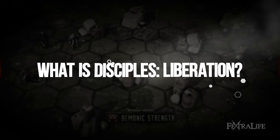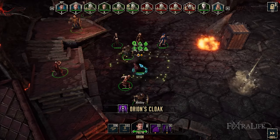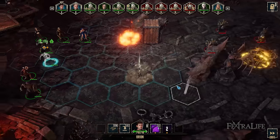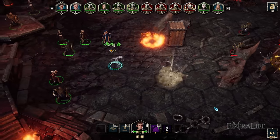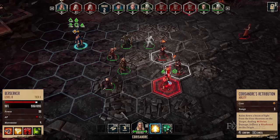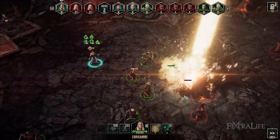Disciples Liberation is a dark fantasy turn-based tactical RPG that's reminiscent of Heroes of Might and Magic due to the hexagonal grid combat style. However, what sets the game apart is it consists of individual units rather than stacks of the same types of groups. When it comes to the actual combat, Disciples 2 Dark Prophecy and Disciples Liberation are also quite different from one another.